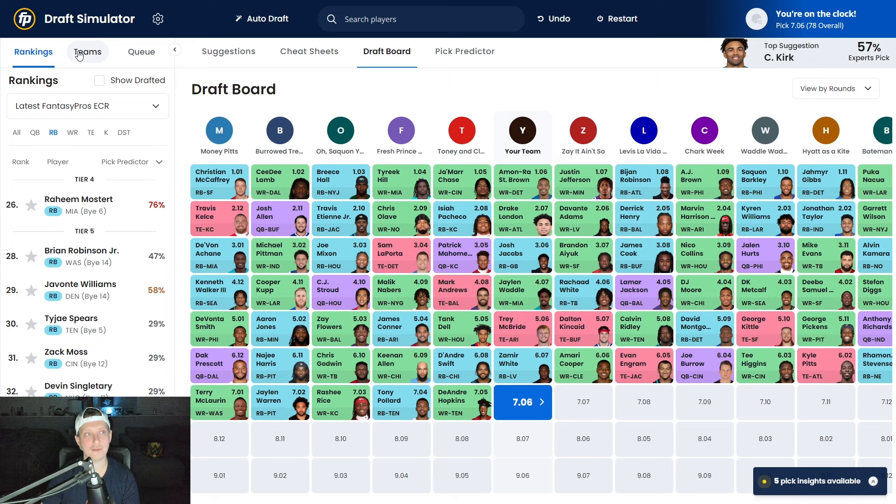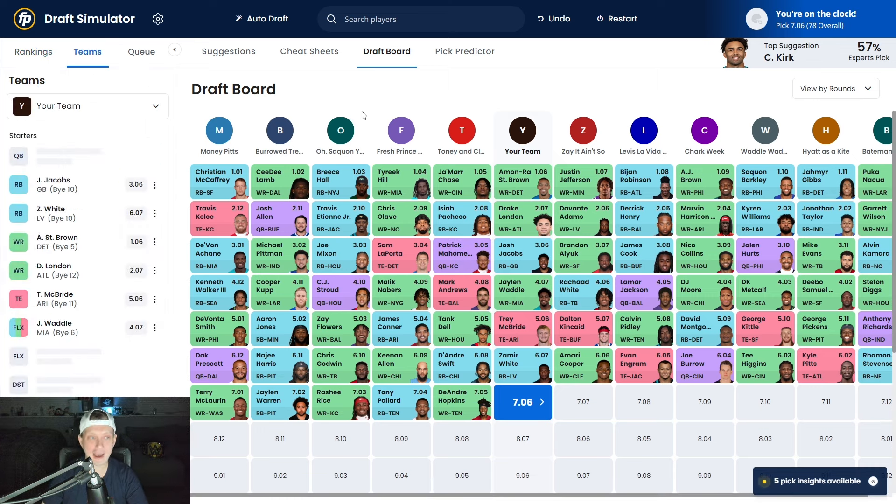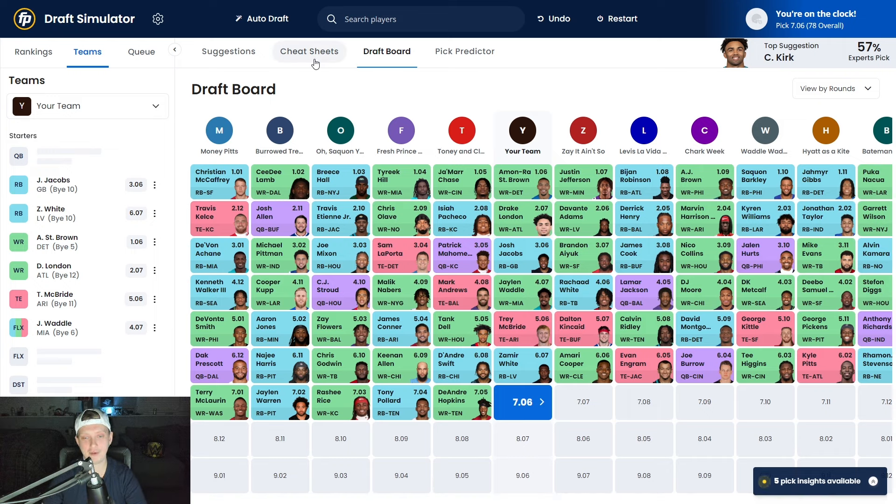This is a team that wants to run the rock. I've seen positive reports from training camp suggesting Zamir White has been turning heads. Would I prefer to draft him in the seventh round? Absolutely. But based on the ADP here with running backs going higher, I'm fine taking that shot. He's not the most dominant pass-catching back, but he has pass-catching upside and bulked up in the off season. After Zamir White: DeAndre Swift, Keenan Allen, Chris Godwin, Najee Harris, Dak Prescott, Terry McLaurin, Jalen Warren, Rashi Rice, Tony Pollard, and DeAndre Hopkins.